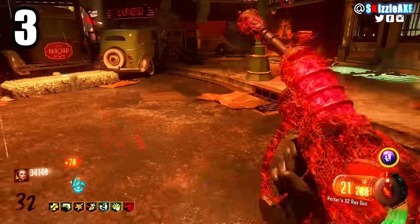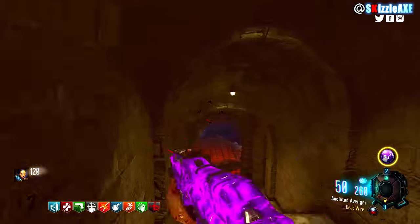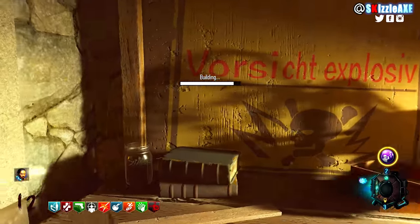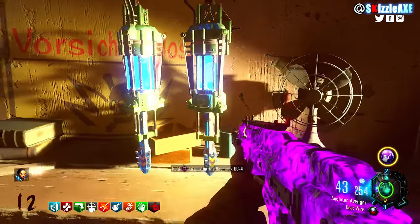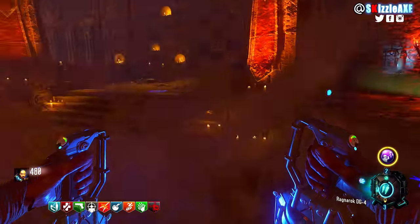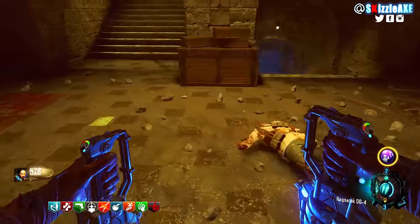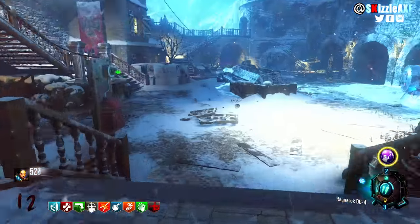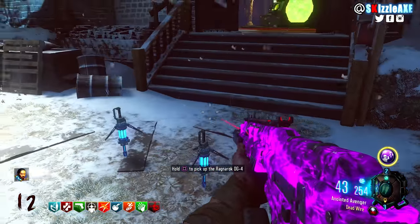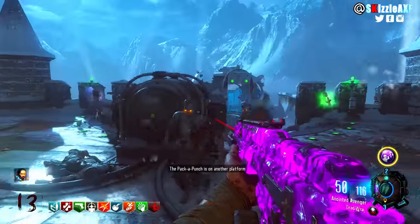Coming in at number 3, we're talking about the Ragnaroks DG4, which we were first introduced to in Der Eisendrache — one of my favorite zombie maps in Black Ops 3. Ragnaroks were also reused in Revelations where you get them from the box without doing anything. To build them in Der Eisendrache, you need 3 parts: the first by killing the Panzer, the second by activating the death ray and flying from the Wonder Sphere, and the third from the rocket pad.